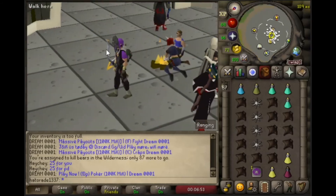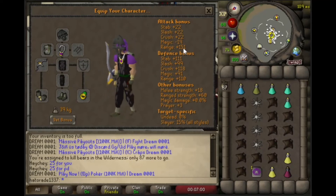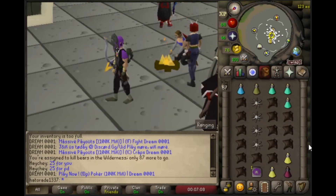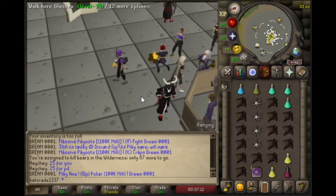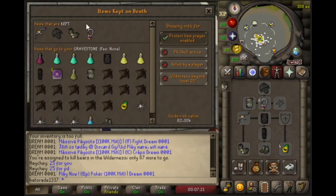Here we stand at the GE. I've sold all my stuff and bought my gear for Callisto: full black d'hide, glory, my slayer mask, my crossbow. And I went and played like two games of LMS and got enough points for some blighted manta rays and a couple of blighted super restores. We head to the wilderness to take on Callisto, the big bad bear — and I'll probably die because I've never killed this boss before, but it'd be cool if we can do it.